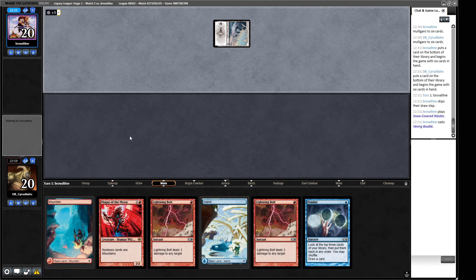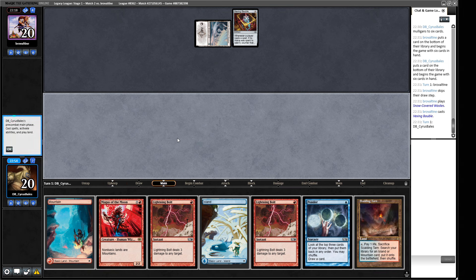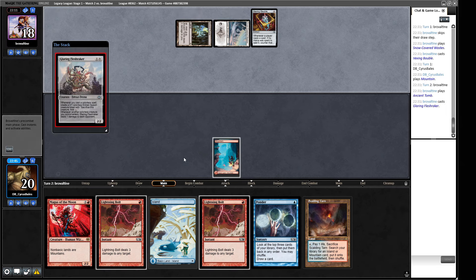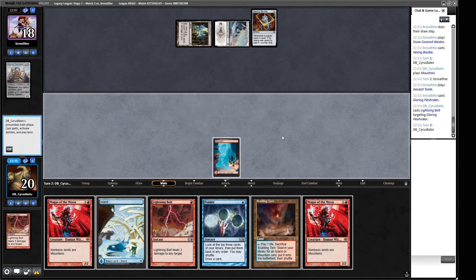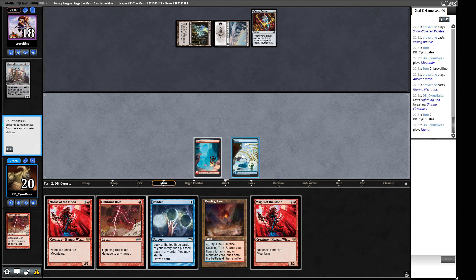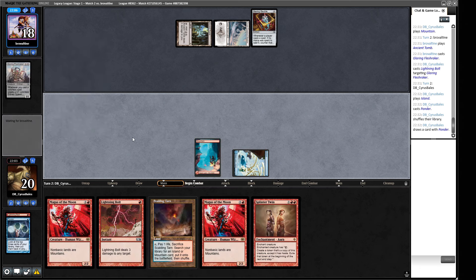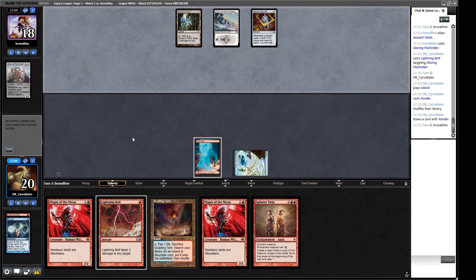Our opponent plays a Snow-Covered Wastes — I've not really seen that before. Do I want to Ponder or Lightning Bolt? We already have what we want, so we just play out the Mountain and pass. Our opponent plays an Ancient Tomb and a Glaring Fleshraker — we say no. Another Magus of the Moon — we crack a Polluted Delta. Should we Ponder for two cards or just take the any-order shuffle? I think the Ponder for two cards is fine here. We put Force of Will and Splinter Twin at the bottom, shuffle away. We draw a Lightning Bolt to clear the next threat, then untap and stick a Magus of the Moon.